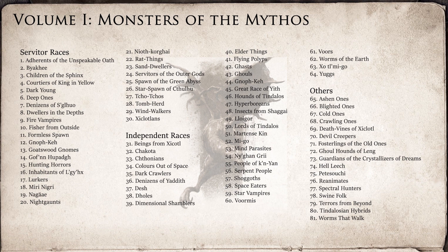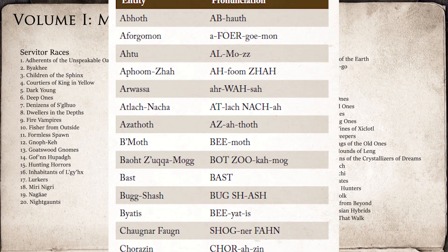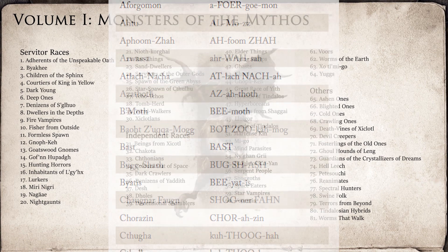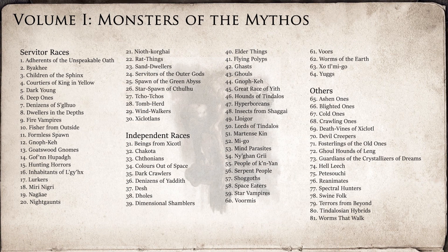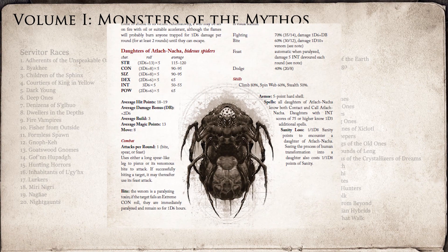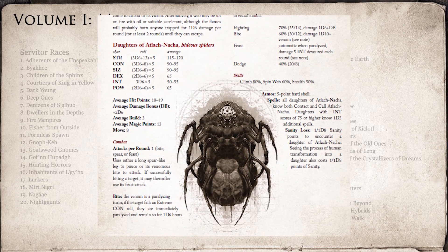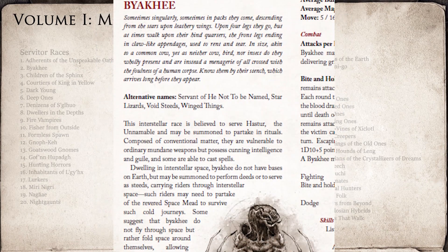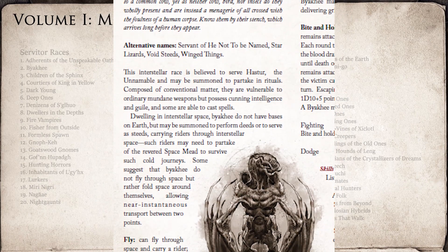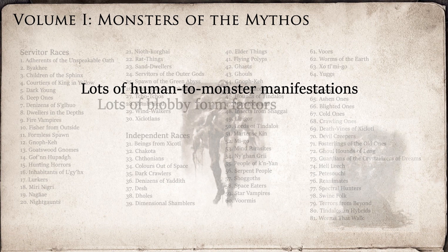They include a pronunciation guide for these names, but only at the end of the book and not at each individual entry, which I did find a bit cumbersome. I read as many of these entries as carefully as I could before my brain turned to mush. My conclusion was that it seemed like a lot of the creatures shared the similarity of starting off human-looking and then manifesting into their monstrous form.